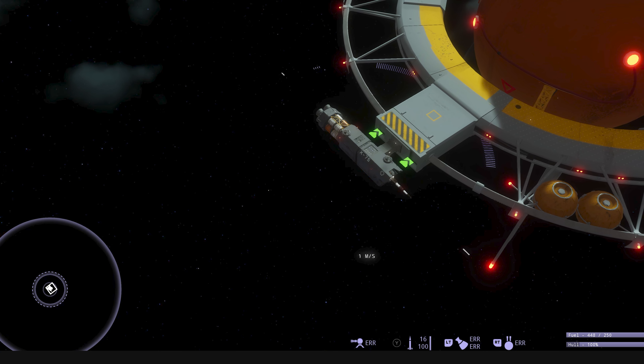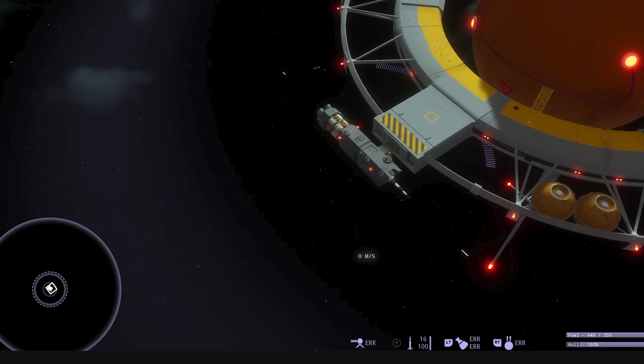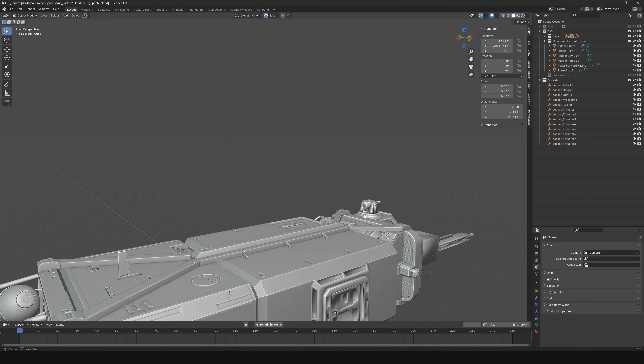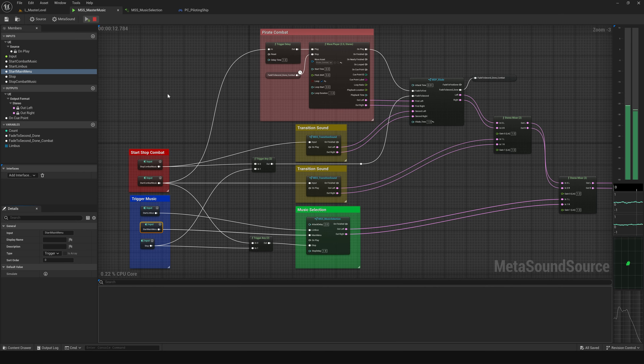LevelCap here and welcome to dev vlog number 31 for a spaceship game that I'm building with my buddy Rich in Unreal Engine 5. We have a whole bunch of help from the community right now, and if you want to follow along the project with more detail, check out our Discord linked in the video description. Today I've got a ton of cool stuff to show off: docking improvements, new concept art, modeling progress on new spaceships, and the foundation for an in-game music system with some fun dynamic elements. Let's start by looking at the cool new concept art.